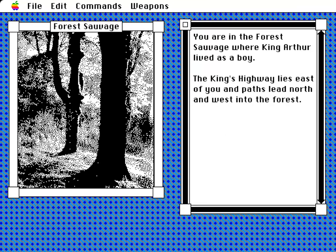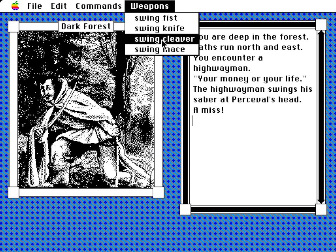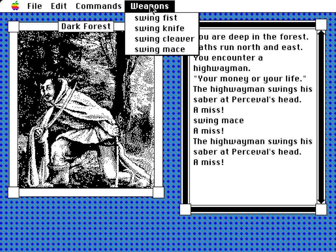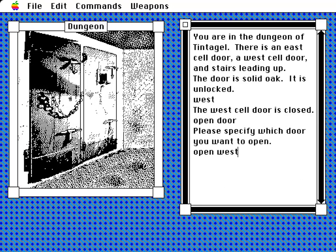This is Grailquest, a WorldBuilder-powered adventure across the England of Arthurian legend that sees the player visiting cathedrals, finding weapons, fighting ruffians and typing out the cardinal directions an awful lot. Text sits on the right, black and white visuals sit on the left. It's all fairly rudimentary, but had fairly modest system specifications as a result.